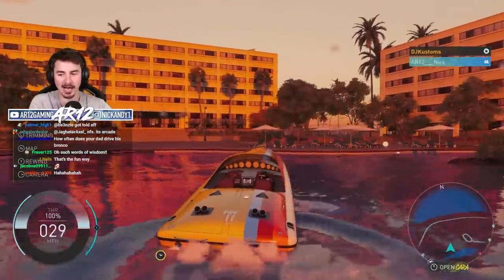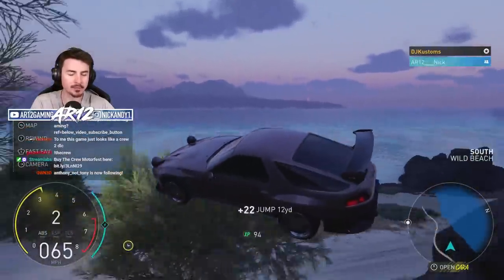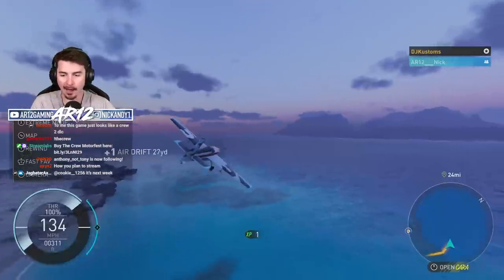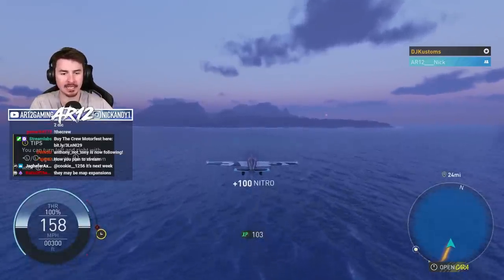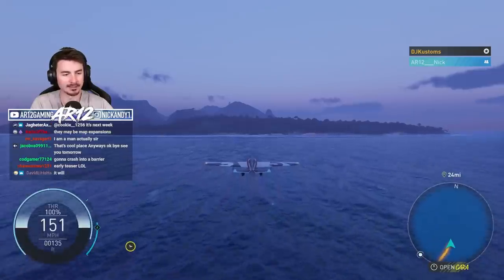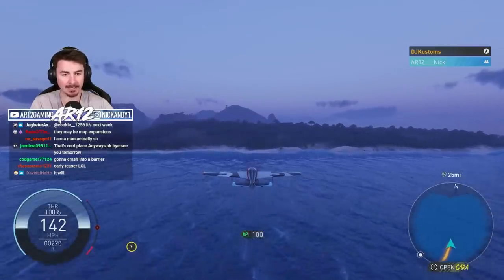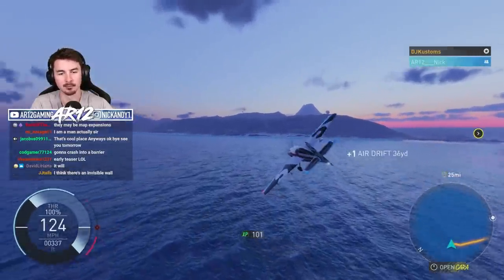The billionaire's lifestyle — you see that island over there? I think that's one of the other Hawaiian islands, it's not actually part of the map. How close do you think I could get to it? I wonder if the game is just going to say no and stop my plane. Something weird is definitely going to happen — we're going to hit a wall or something. Is it just going to de-spawn us?